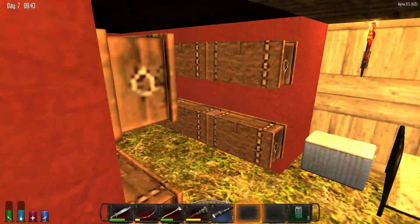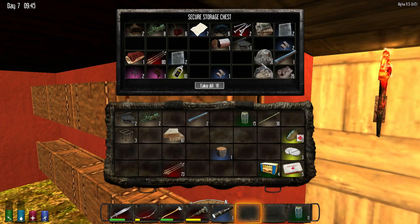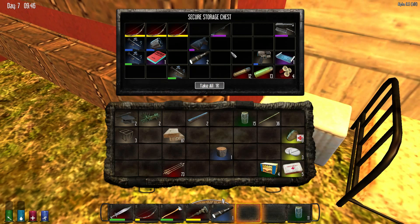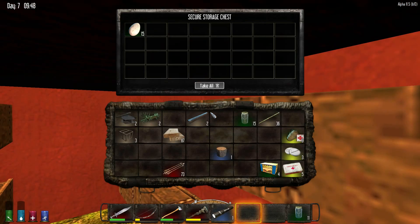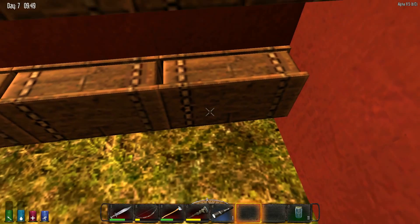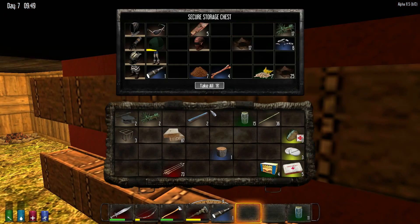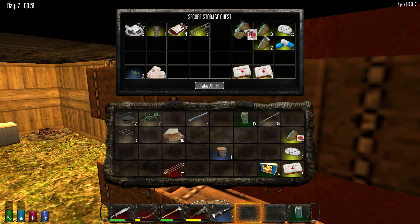Let me finish showing you guys what I have in my chests. By the way, airdrops are broken in this Alpha 11.5 — they just make the sound and never come, which is a little strange. I've been able to gather some other stuff just from looting different chests in different places. I've got a bunch of wood, everything sorted, a bunch of clothing — I've upgraded my armor quite a bit. I have a bunch of medical supplies and found some antibiotics off some nurses.